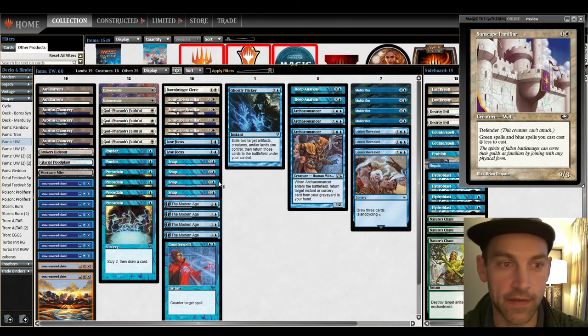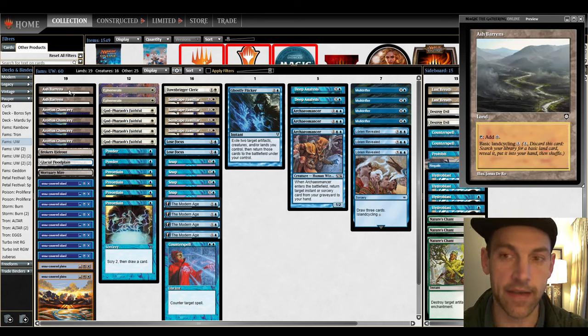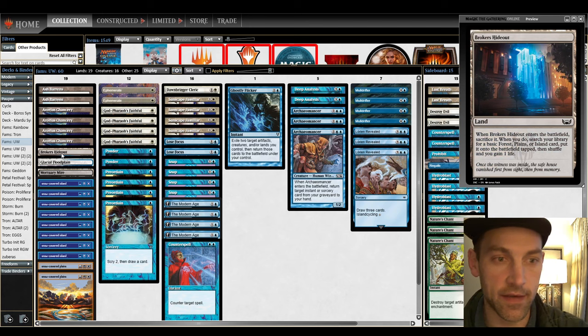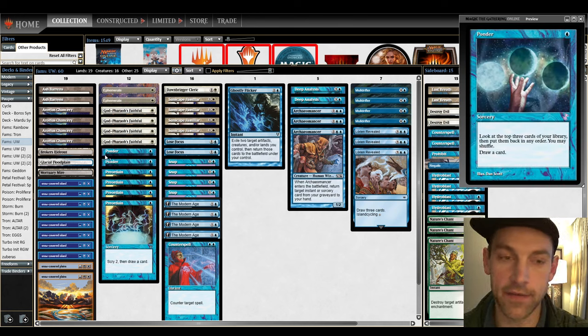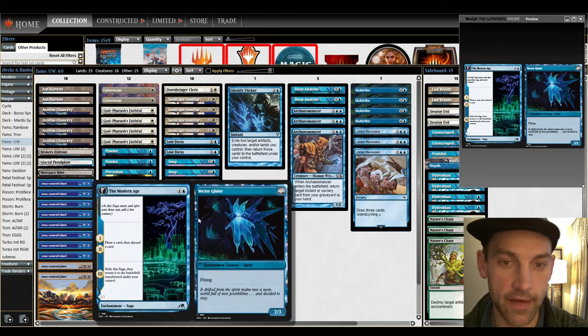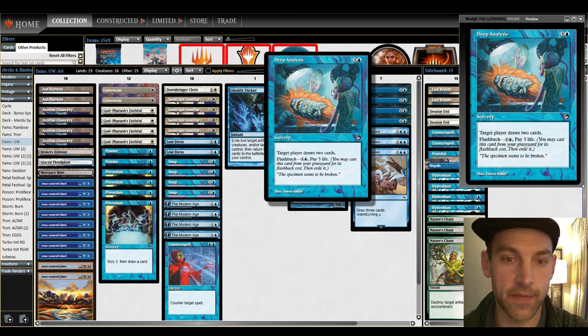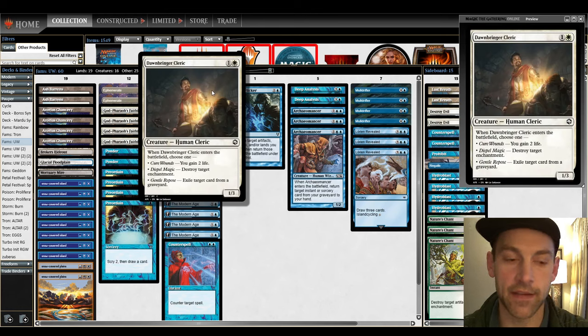My tweaks: I'm changing two Ash Barons for one Broker's Hideout, keeping 19 lands still. This gives me better early mana so I don't have to cycle the Ash Barons after playing the Chancery — I can just crack it, play the Chancery, and use it. Six cantrips I really like versus aggro decks. Four Modern Age because I want that to be powerful, flying, attacking, and winning. Two Deep Analysis, trimming those since Ponders are enough. Three Lorien Revealed as normal, and I'm going back to the Dawnringer Cleric — I've seen a lot of red in the metagame.